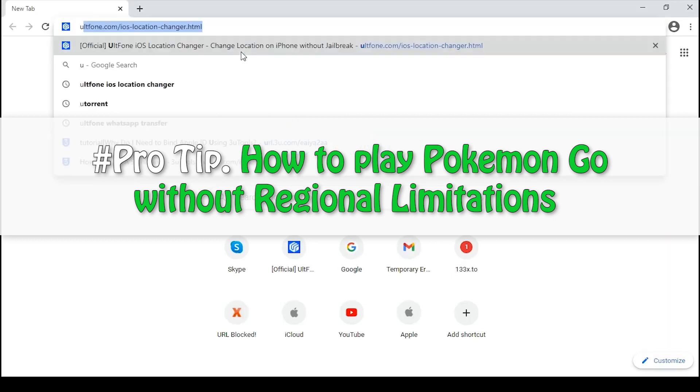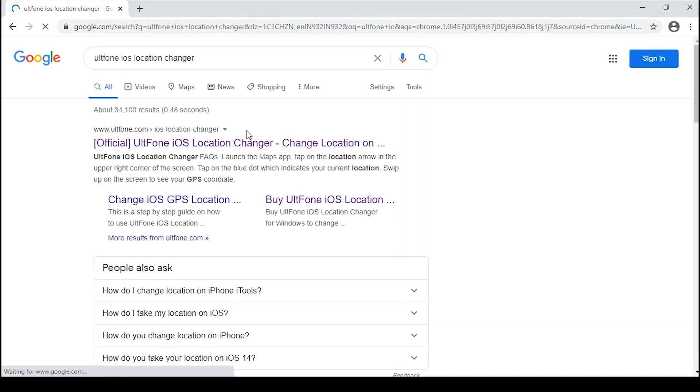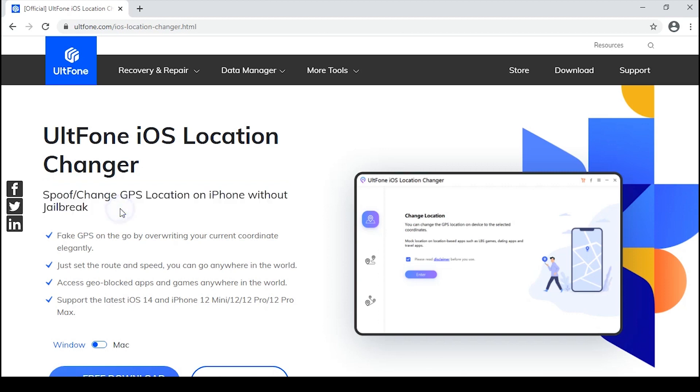Pro tip: How to play Pokemon Go without regional limitations. Do you hate regional limitations when it comes to catching Pokemon? Well then, here is a pro tip for you all. Make use of an iOS location changer tool that helps teleporting you anywhere with just a click, thereby allowing you to capture as many Pokemon creatures as you wish. Not just that, you can customize your route as per your convenience.